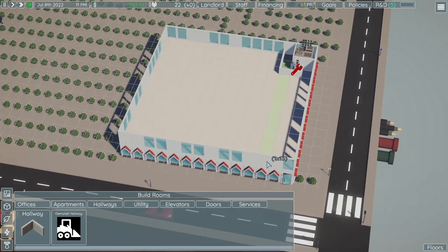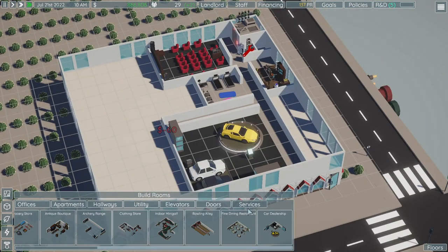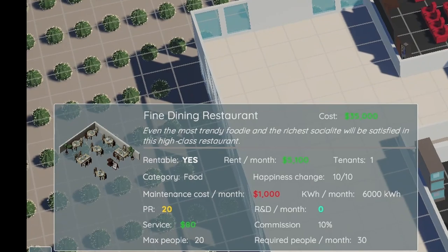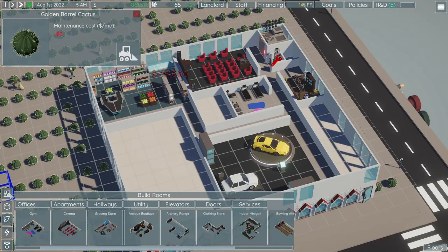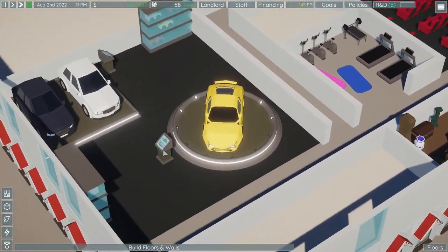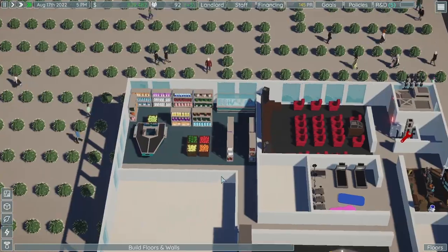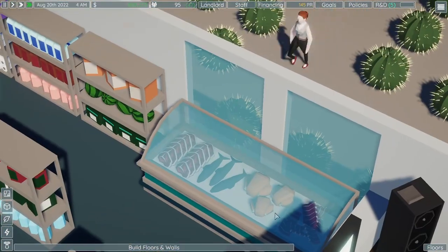Let's make some more money. We're going to put down some services. Some of these services you'll get commissions on — if you look at the car dealership, zero percent commission, that's terrible. Fine dining restaurant is 10%, so that's pretty good. We need a grocery store. I really like all these cute little buildings — look at these little toy car models inside, some kind of carception going on.